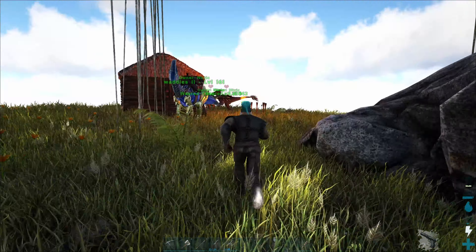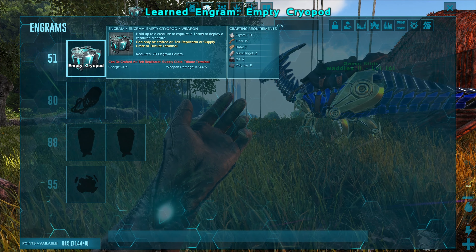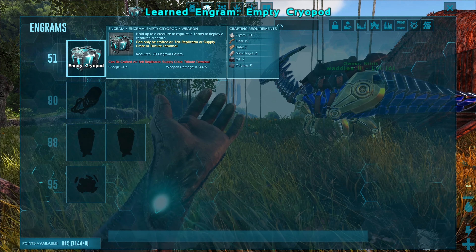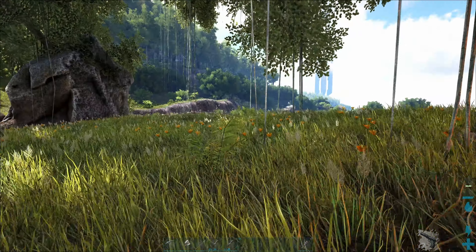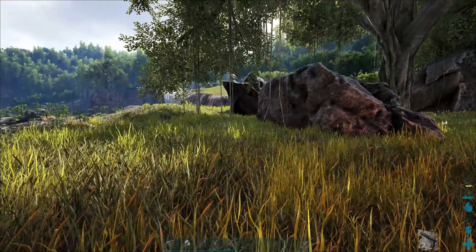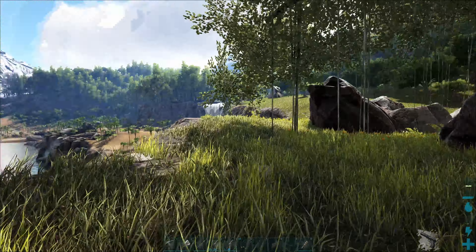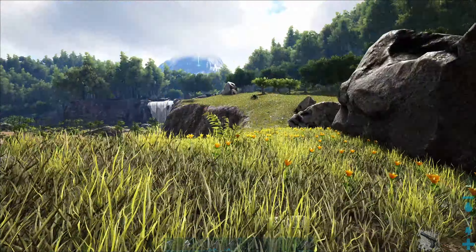I don't have cryopods to change things, but what do you need for cryopods? Polymer. I have everything else except crystal and polymer. So we're going to have to go looking for dinos today too. I need a dodic for building. I want to start building our base. I love this area. The only problem is I have no resources close — I'm going to have to walk all the way down there, and without a flyer it's going to be a pain.